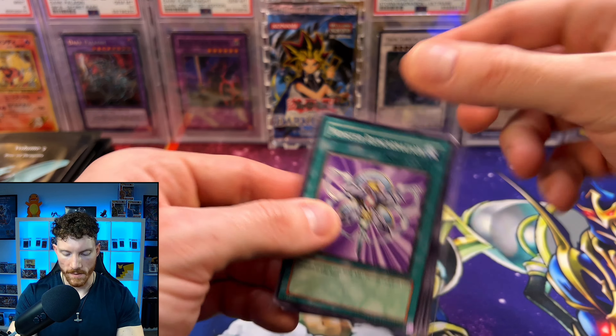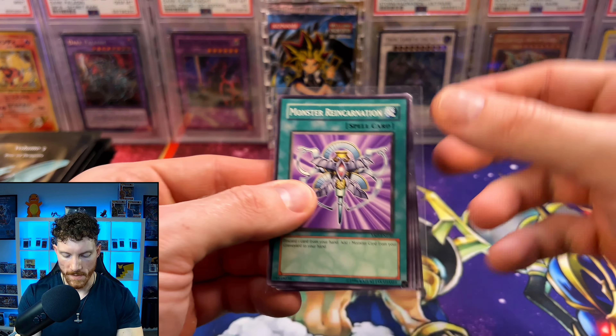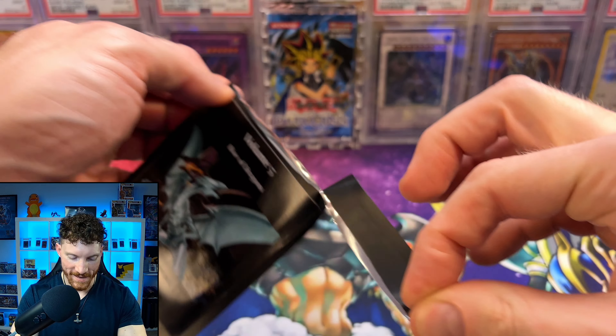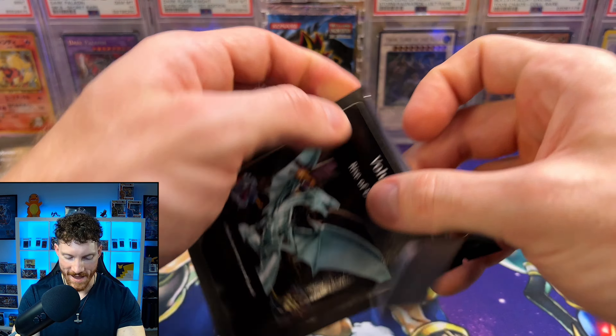We got to hit something big to really make a dent in the money we spent on these packs. The Pot of Dichotomy, Pot of Generosity, End of the World — I like that artwork a lot. Regenerating Mummy, the Luster Dragon, we've got the Inferno Fire Blast. Supervise and Humpty... I have never seen this card before. Not only does Konami make some really strange names for cards, but they actually make some really wild artworks. I'm speechless — that's an interesting one.